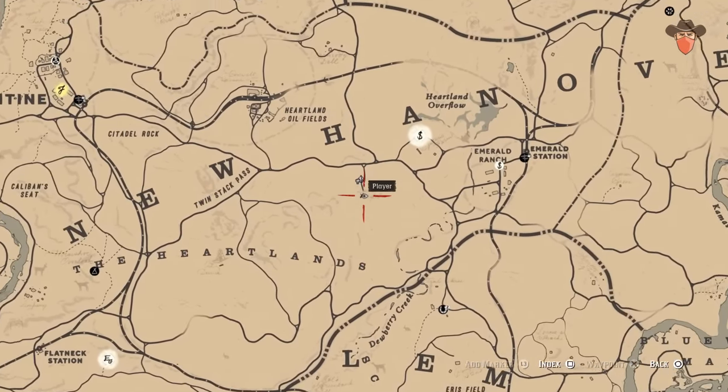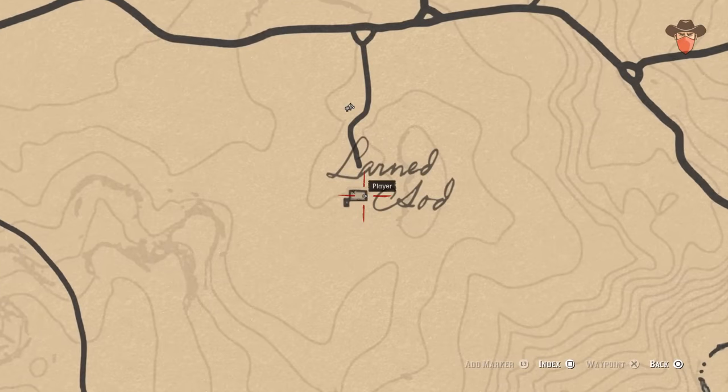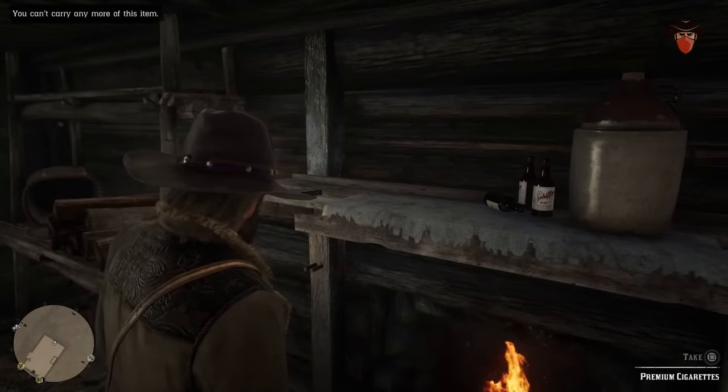Head to Larned Sod's house west of Emerald Ranch to find one on the mantelpiece. Be careful, as if he spots you going into his abode, he'll try and kill you. And kill you dead — that's D-E-A-D, son.